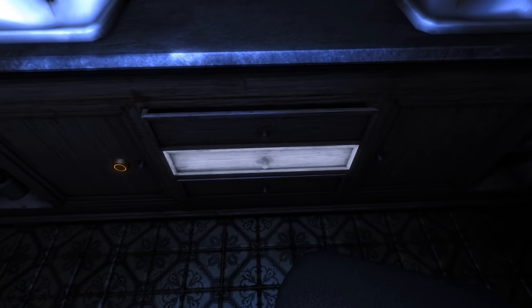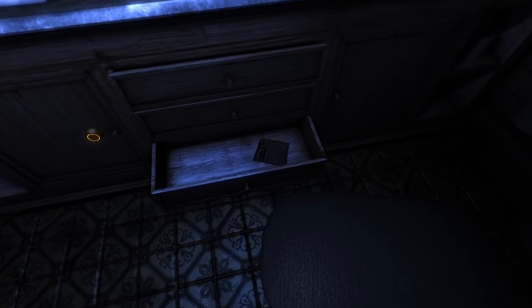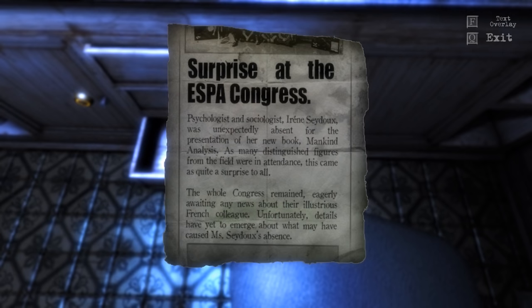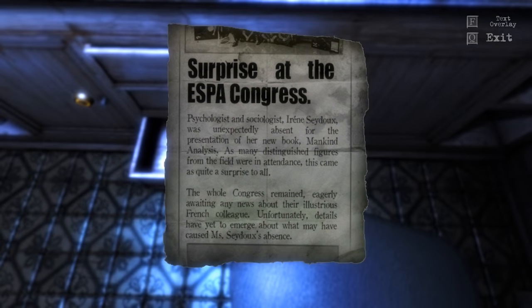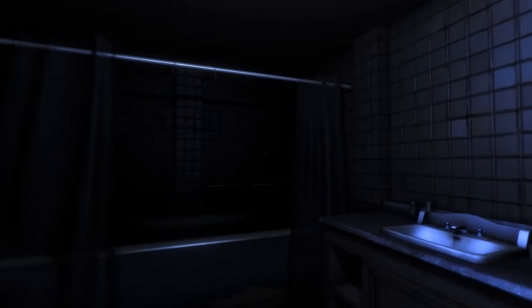In the drawers — there is... was that a razor? Looks like it. I'm going to take that. In the second drawer — oh, it's broken. Can we fix that, maybe? Anyway, the third one has another newspaper article. Surprise at the ESPA Congress. Psychologist and sociologist Irene Sidhu was unexpectedly absent for the presentation of her new book, Mankind Analysis. As many distinguished figures from the field were in attendance, this came as quite a surprise to all. The whole Congress remained eagerly awaiting any news about their illustrious French colleague. Unfortunately, details have yet to emerge about what may have caused Mr. Sidhu's absence. Something sinister, I assume. Something to do with me, perhaps.